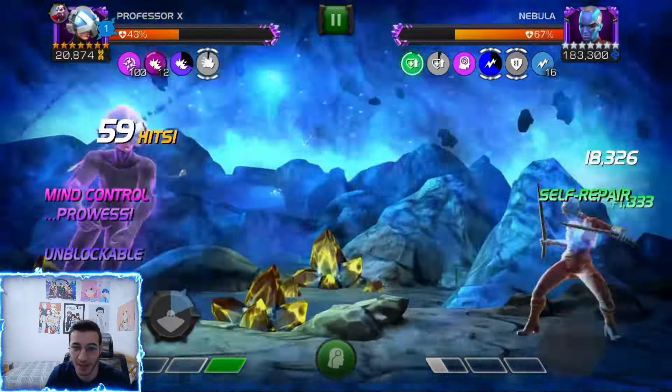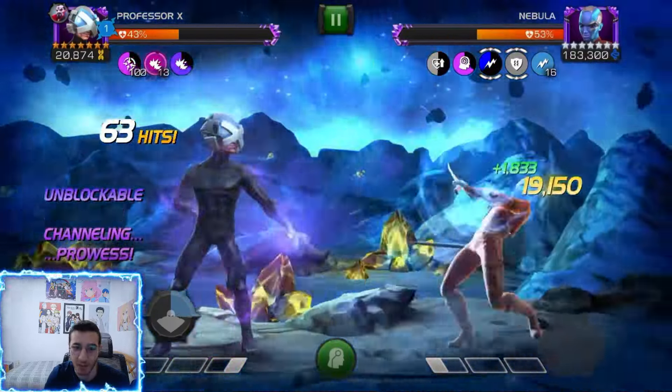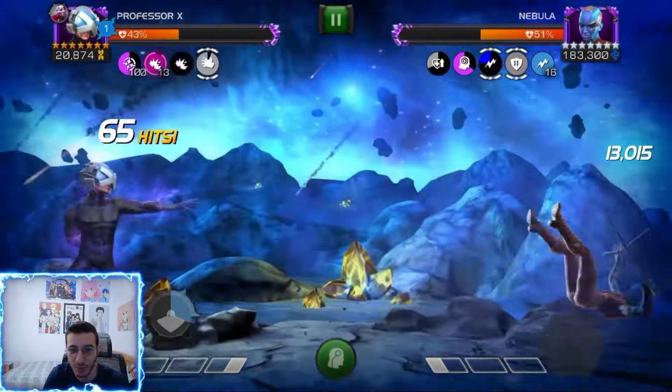We're looking really good — we have 100 charges and a SP2. It's going to be a big SP2. Boom! That was a pretty beautiful SP2 and we go for an SP1 to get another two prowess stacks.